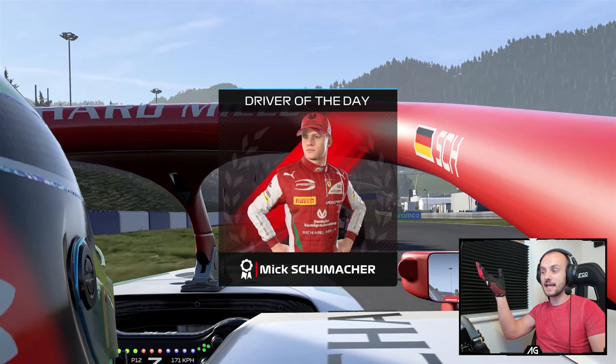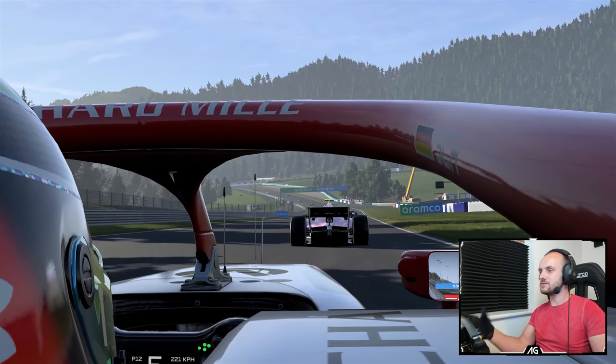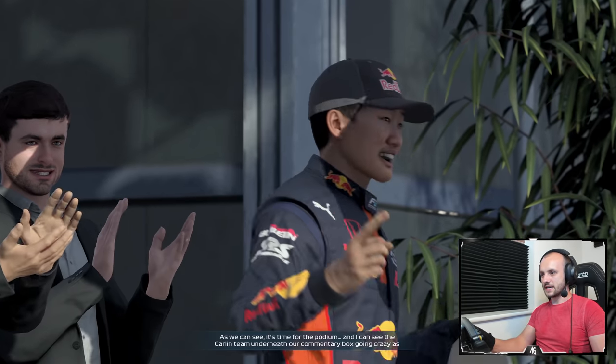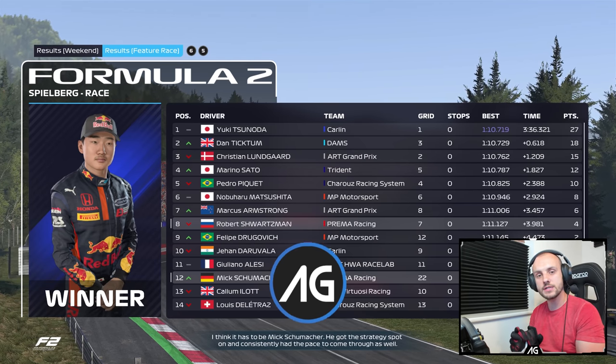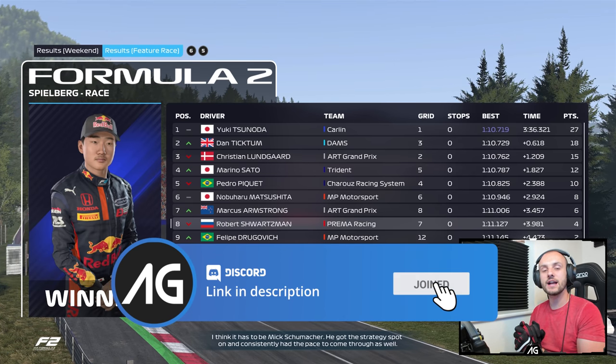I'm impressed — the AI handled that quite well and we had some quite good racing. The engine didn't seem to particularly change the racing too much; I think we'd be able to make more moves with overtake ERS. Hopefully you enjoyed this video — that was the F2 cars with F1 engines. If you enjoy this kind of content, make sure you subscribe and join the Discord to continue the conversation. Catch you next time, bye!